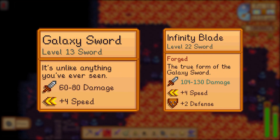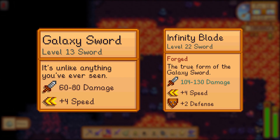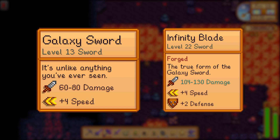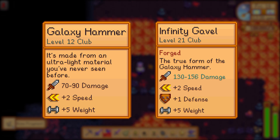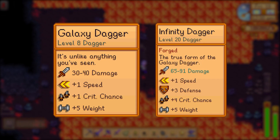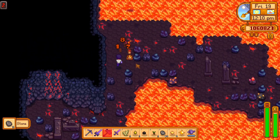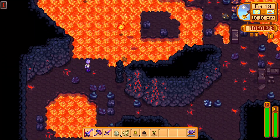When we look at the base galaxy sword — what used to be the best sword in the game prior to version 1.5 — and compare it to the upgraded infinity blade, there's around a 68% increase in base damage, which is absolutely insane. The gavel follows suit with an 80% increase compared to the original galaxy hammer, and the dagger does more than twice as much damage. For this reason, the ruby damage upgrade gives you what should be considered the newest best weapons in the game, and which one you use is personal preference.